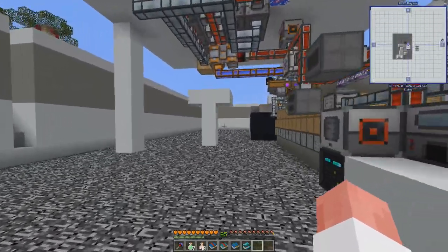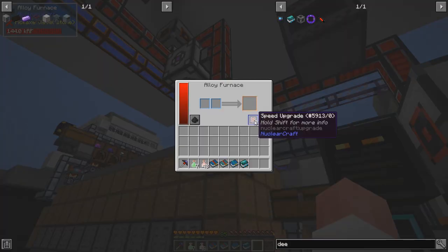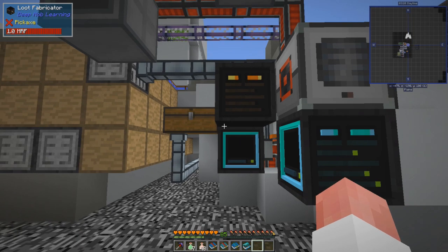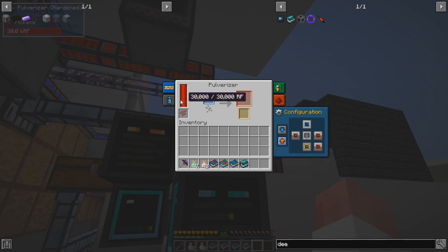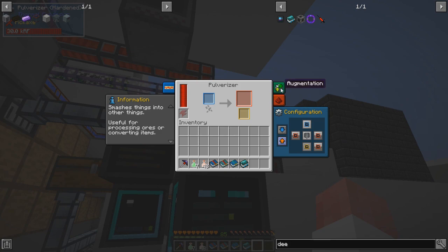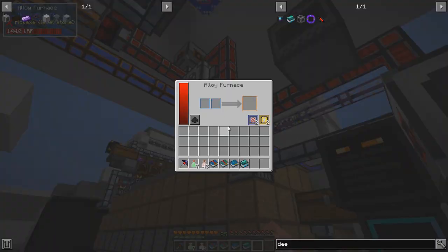I had forgotten that I'd tried to plan for that contingency. I brought the alloy furnace over here and plugged it in, and you can see I've put upgrades in here. With these machines, see how it says 'hardened'? Once you've upgraded it, it's upgraded - I don't think you can take the upgrade back out. But with the upgrade slots on this machine, if you didn't have enough you could swap them out, fully upgrade one machine, run it, then remove those upgrades and stick them in another machine.